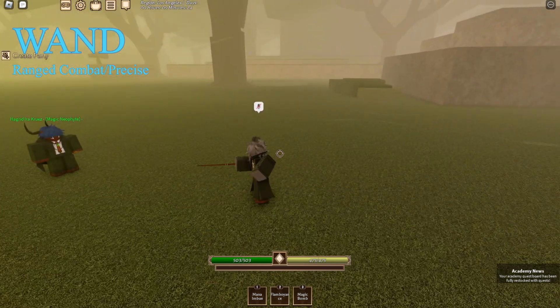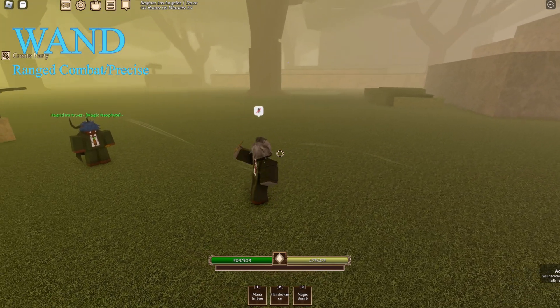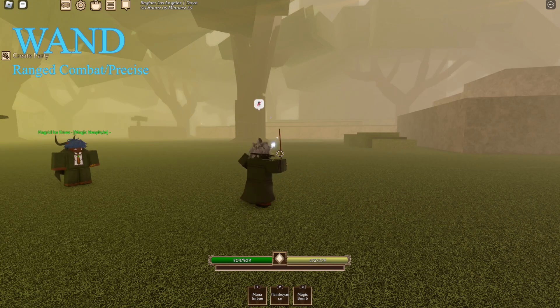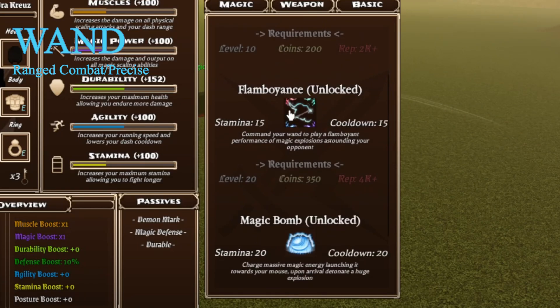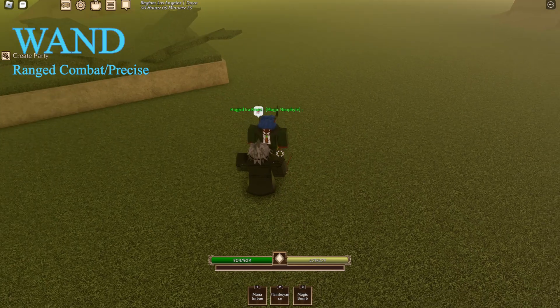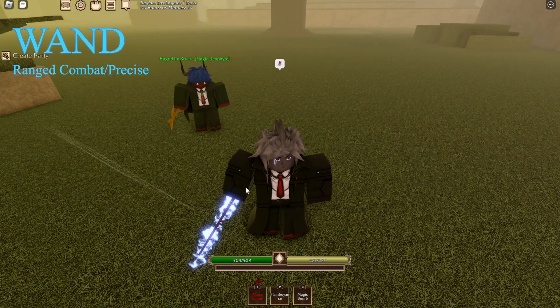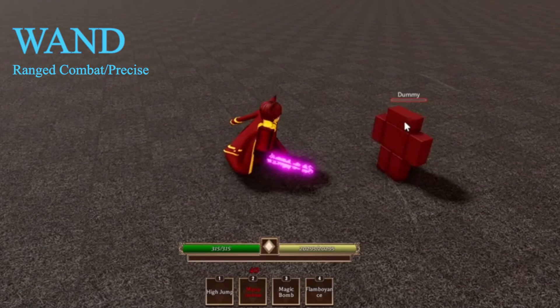Next up we have wand PvP. Here are our basic M1s — it ends off with a nice little knockback. The M2s have a lot more range than fist. The first skill is Mana Imbue, next up we have Flamboyance, and then Magic Bomb. Mana Imbue basically puts a mana aura around your sword, does a bit more damage, and restores some stamina over time.